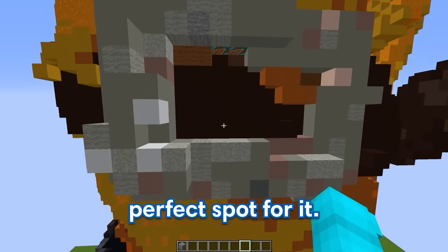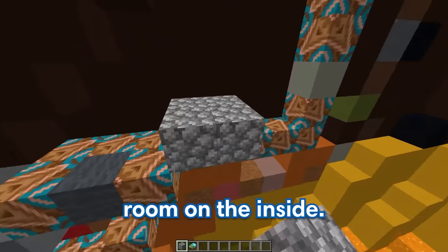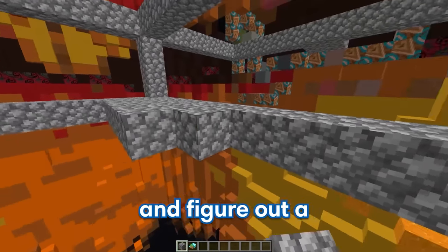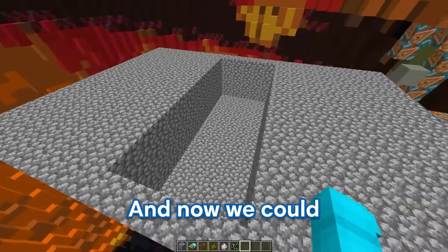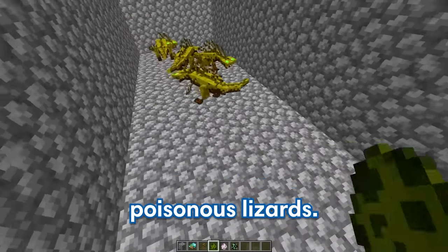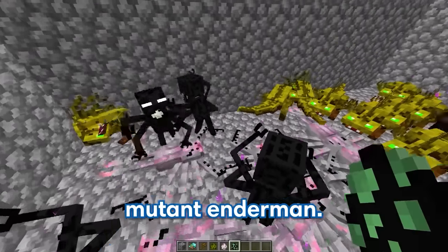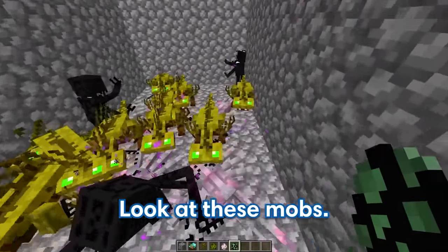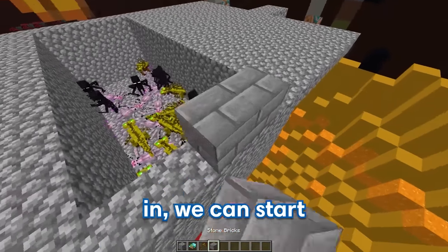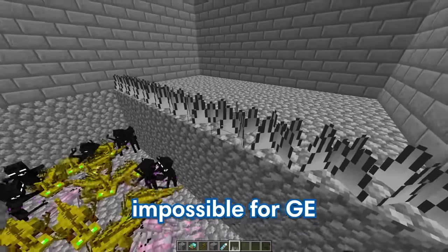Since we already put in the fake entrance, it's time to put in the real one. I have the perfect spot — right here inside of Puss in Boots' belt. Let's cover it up with some ghost blocks, and now we can start building the room inside. I'm gonna make a pit filled with super dangerous mobs that GE's gonna have to try to get across. Let's build out the pit and spawn in poisonous lizards, dangerous scorpions, and even some baby mutant endermen. GE definitely won't be able to survive if he falls in. We'll put some spikes on the other side too, so it makes it impossible to jump over.